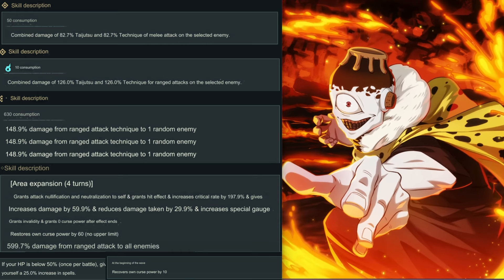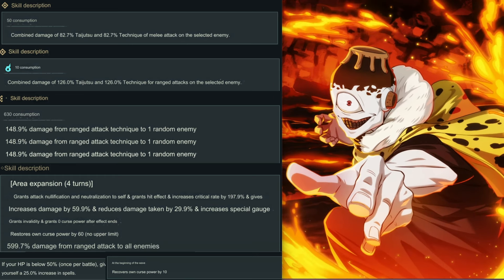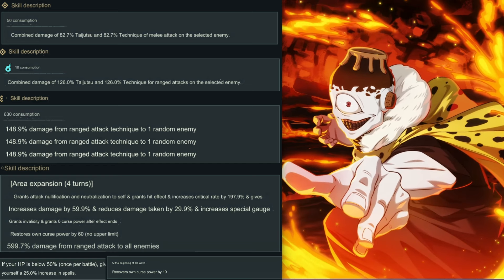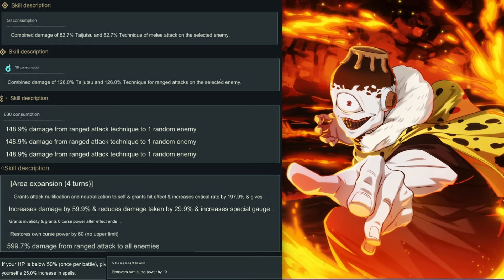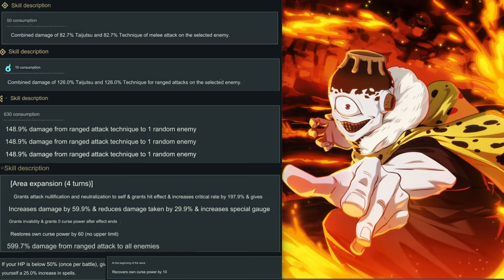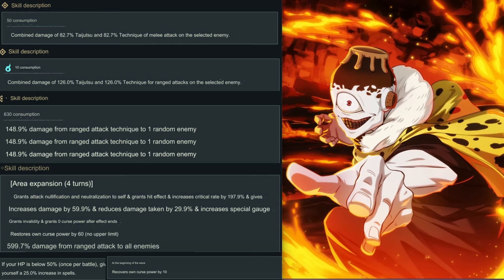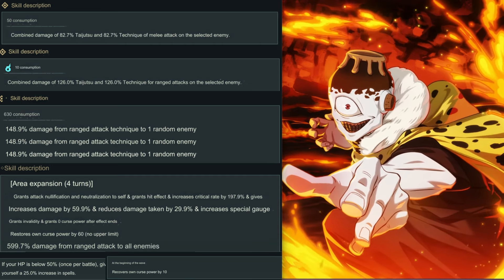For Skill 3, it costs 30 and it does three random attacks — 148.9% damage as a range attack technique to one random enemy. So if there's one boss, he's hitting that enemy three times in a row. If there are three enemies, it might hit two of them or all three — it's random. Three random hits sounds really cool.